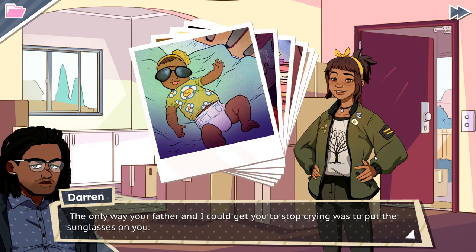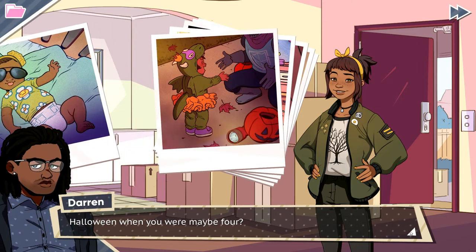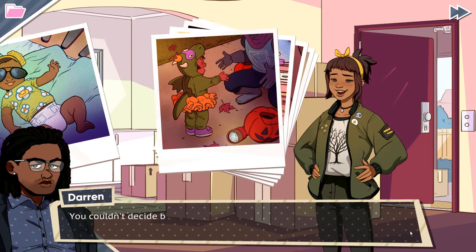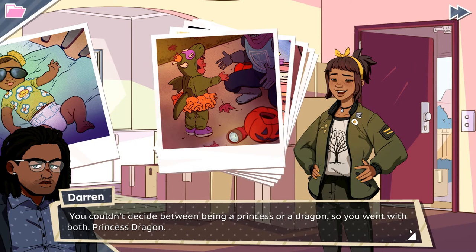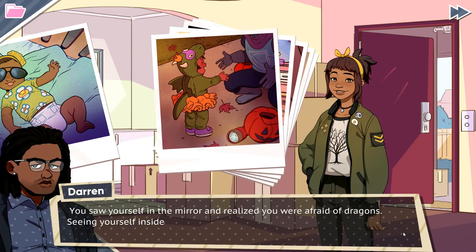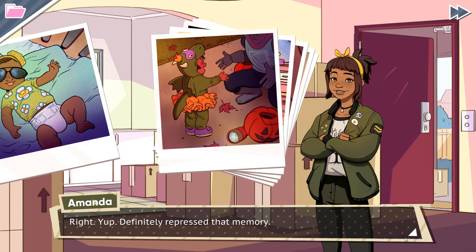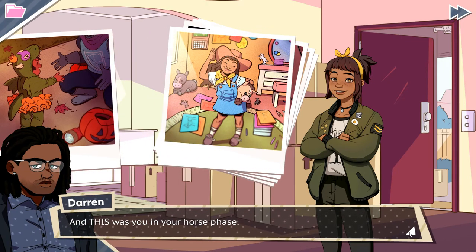'The only way your father and I could get you to stop crying was to put the sunglasses on you, but whenever we tried to take them off you'd start crying again. You spent the first two years of your life with sunglasses on.' Halloween when you were maybe four - oh she looks so adorable, that dragon costume! 'You couldn't decide between being a princess or a dragon so you went with both - Princess Dragon.' I love Halloween. Why do I remember crying in that dragon costume? 'You saw yourself in the mirror and realized you were afraid of dragons.'